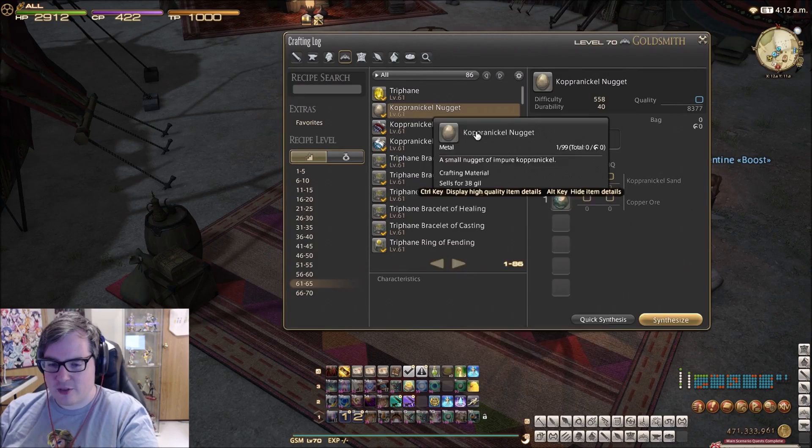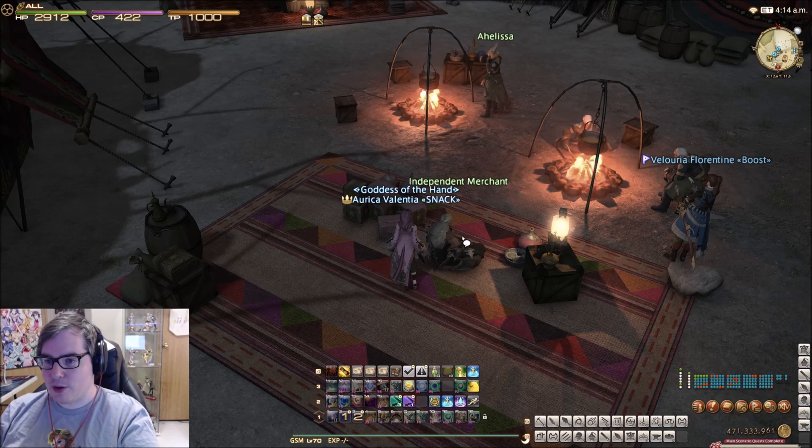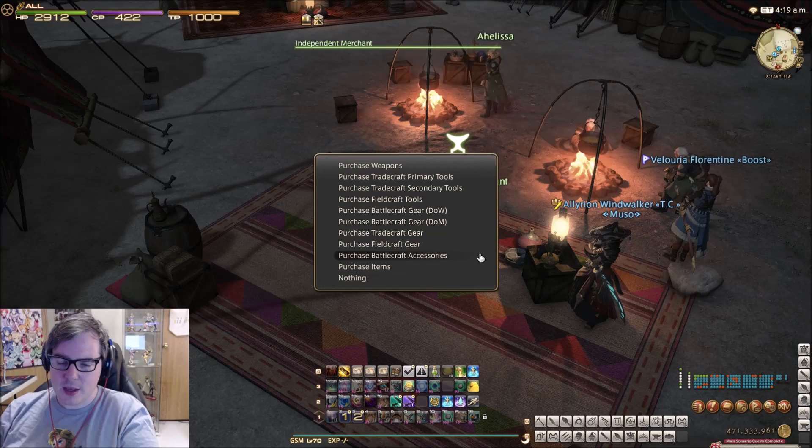Once you hit 61, after you've crafted 100 or 200 of those, however many it takes — it's okay not to high quality them. You want to high quality maybe 10 to 15% of them, but in general you're okay with a 10 to 15% HQ range and NQing the rest. There's just no real need for HQ, especially since they're going to be used for a leave item later.